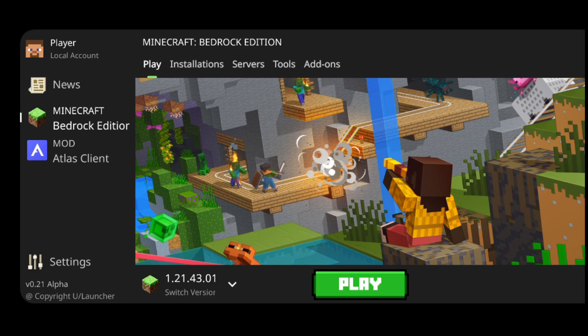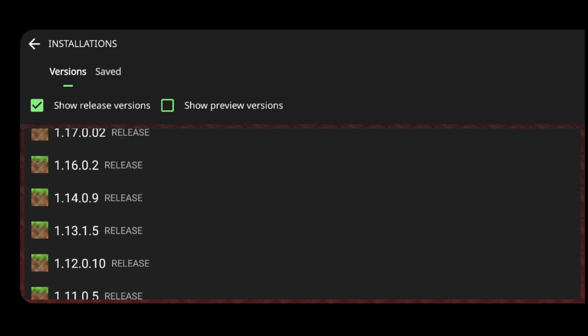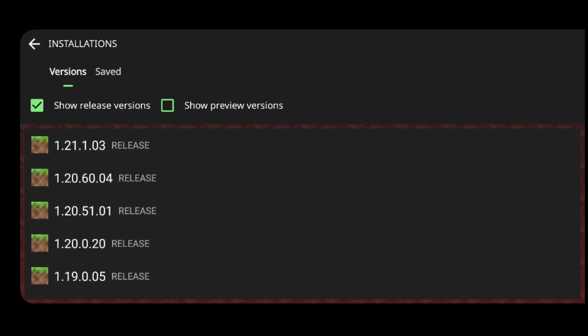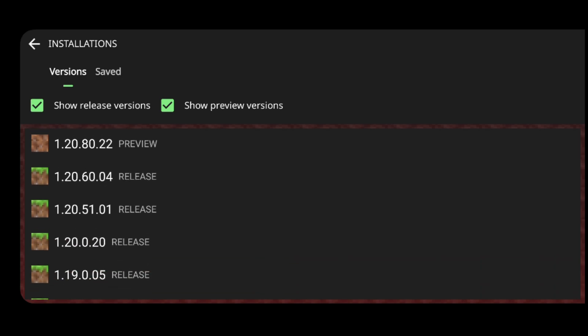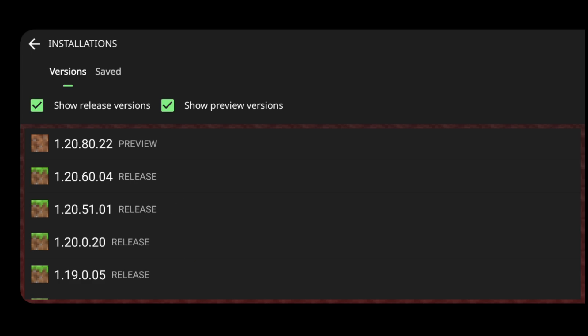I'll simply use this as vanilla right now. As you can see, in this area I can go over to Installations, and then I can find all of the releases of MCPE. There's a gigantic list, and there's even more if you also toggle on Previews. You can really just select any version — in this case I'll select 1.20.51, and it'll start the download for that.